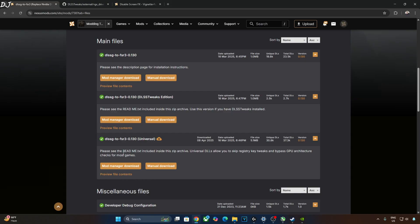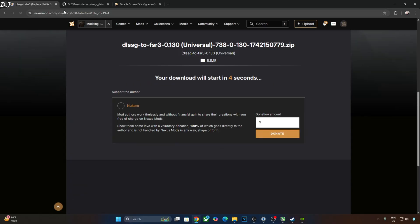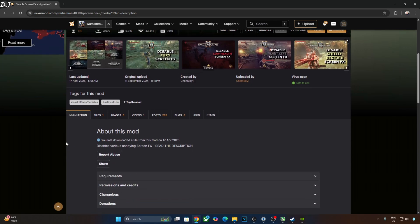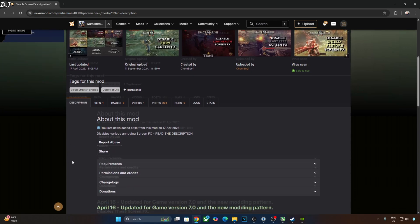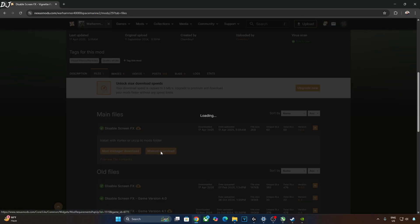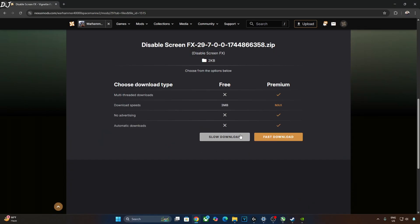You just need a free Nexus Mods account in order to download anything from here. Click on Manual Download under Universal, then click on Slow Download. The Disable Screen FX mod can also be downloaded from Nexus Mods — link in the description. Click on Files, download the latest version 7.0.0. Do not download version 6 as it won't work now. Click on Manual Download under version 7, then click on Slow Download.